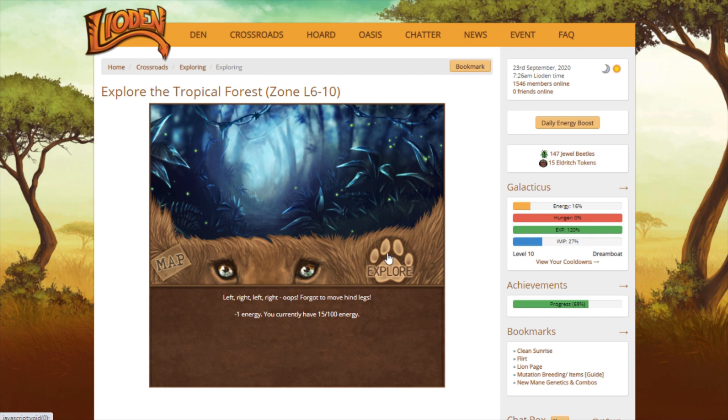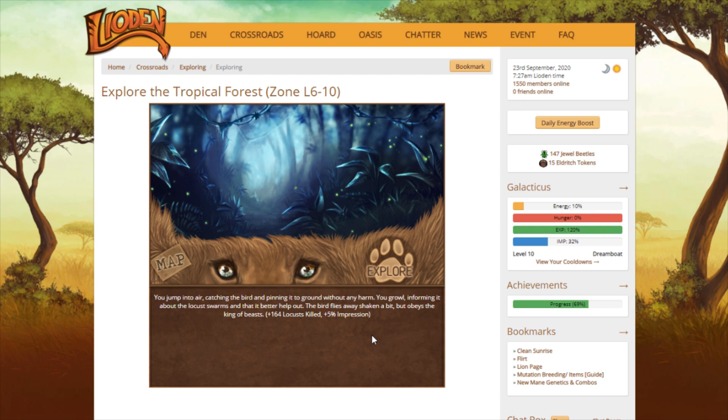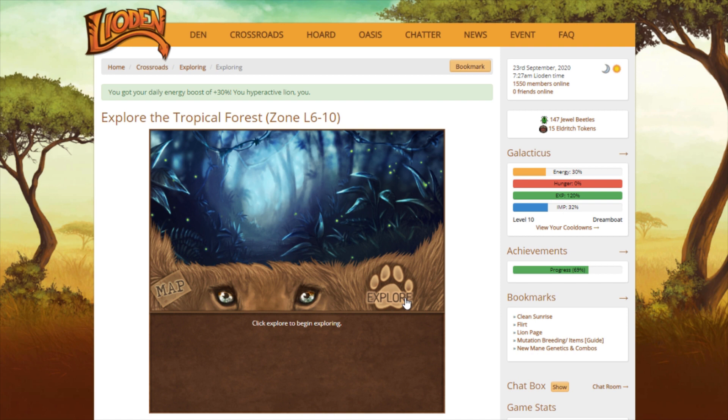I can't remember — I should have had the wiki pulled up because the Lioden wiki has all of the explore encounters listed and tells you exactly what you get for each action that you choose. I think it's catch that gives you Jewel Beetles... it does not. Does roar? Maybe roar doesn't even give you Jewel Beetles. I don't know. I should have had it pulled up, but I'm not too concerned.